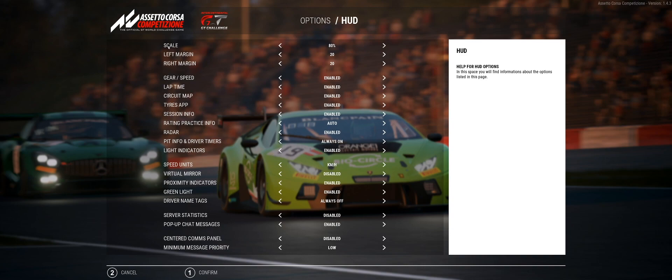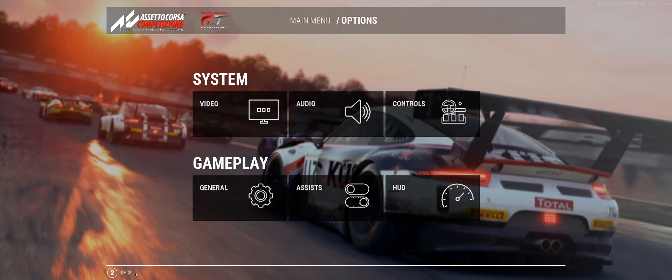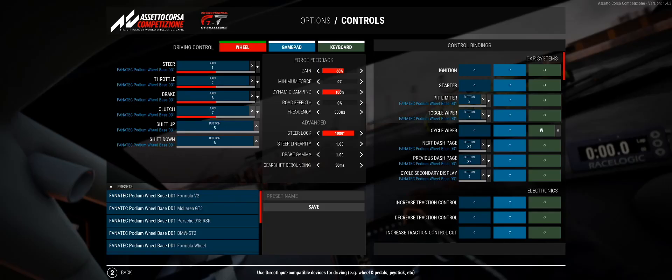For the HUD, if you love options and customization, you can control all the different HUD elements. I scale it down to 80 because the default at 100 is a bit too big on my screen - on a smaller screen you'd want to keep it at 100. You can control left and right margins, gear speed display, circuit map, tires, and session info. One feature I like is the centered comms panel - when enabled, all messages appear in the center rather than off to the right, which I prefer.